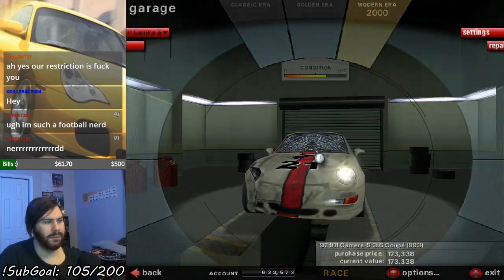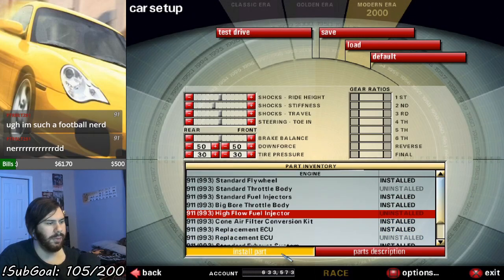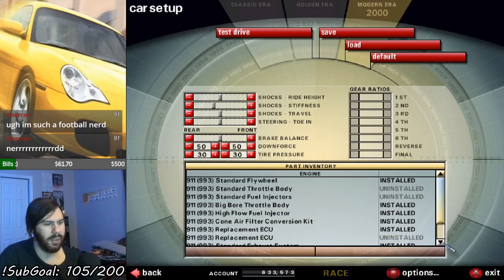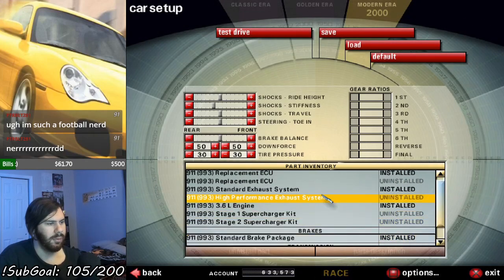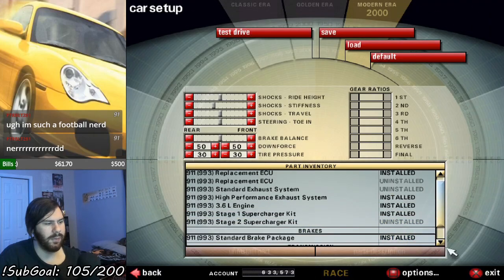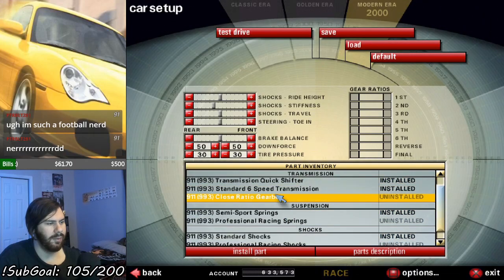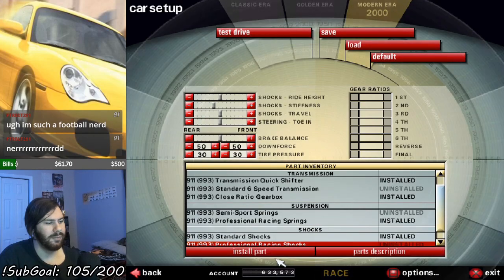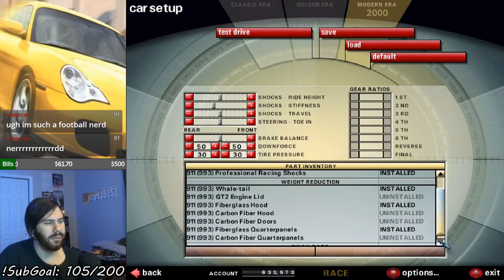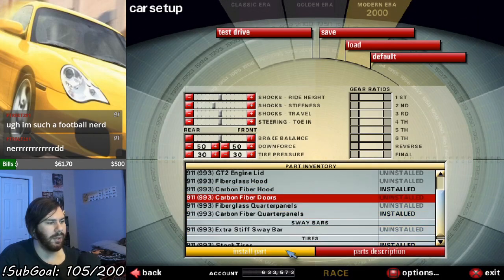All right, so: big bore, throttle body, high flow fuel injector, already has the replacement ECU, high performance exhaust. I'll stick with stage 1 supercharger for now. I need to get better brakes because it only has standard brakes — that's no good. I'm going to keep the whale tail on it, since I used the GT2 wing for all the other 993s I've driven.